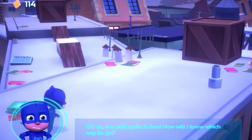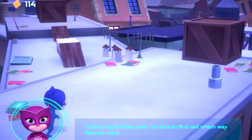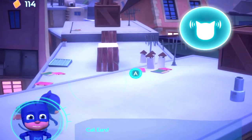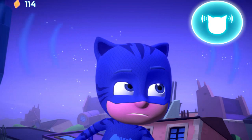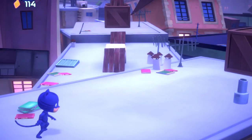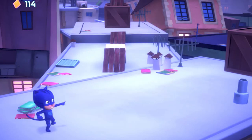Oh no! The path splits in two! How will I know which way to go? Catboy, quick! Use your cat ears to find out which way Romeo went. To use your cat ears power, press the button next to it on the screen. Cat ears!